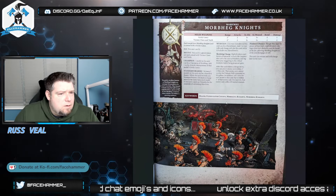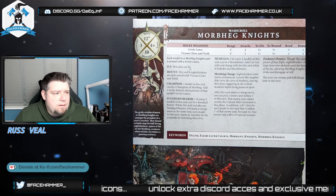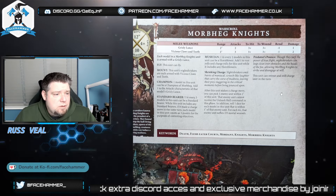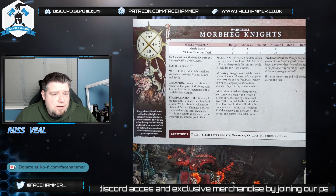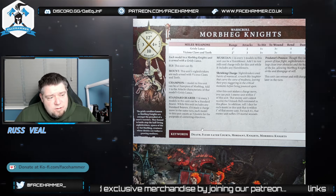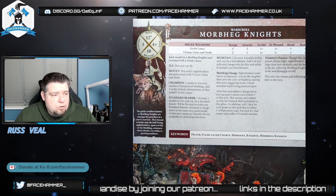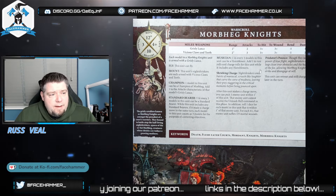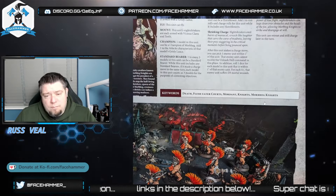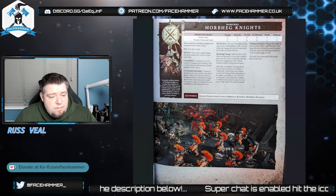The Morbheg Knights - these are cool. I like how fast they are, I like the fact they fly, they've got 2-inch reach, they've got rend, they've got damage, they can retreat and still charge which is fantastic. They do more wounds on the charge. That's why I think this unit's great. They also get plus one to run and charge rolls with a horn blower - so that's an eight you need. If you get the Arch Regent's spell off, that's going to be a minimum seven with a re-roll which is average.